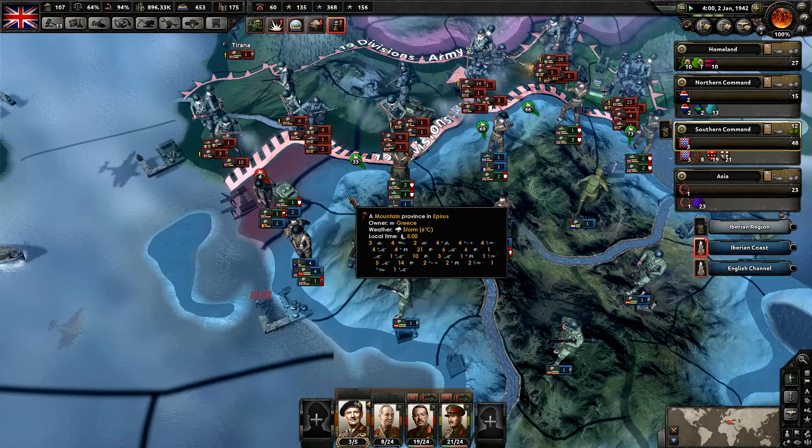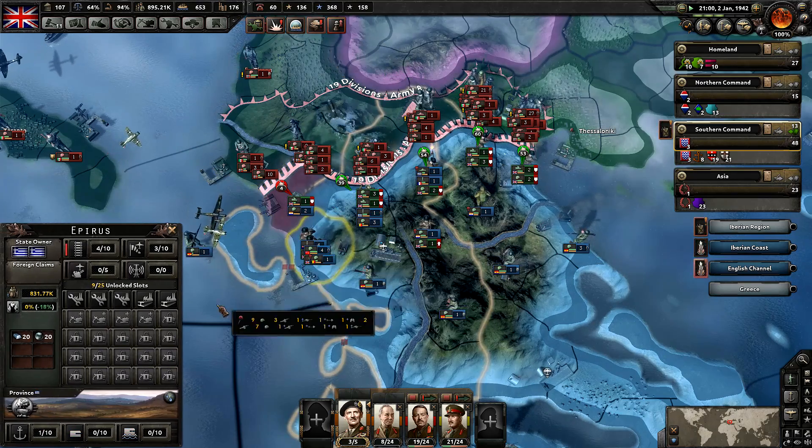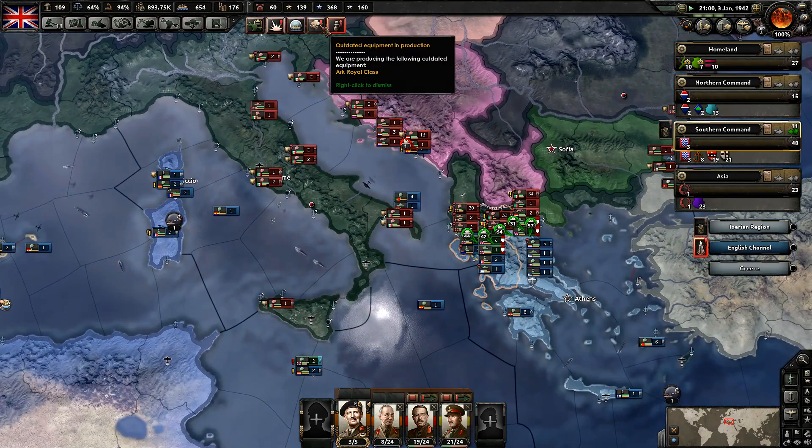Yeah, it's just when it gets crazy that I think it's beneficial. Our war support is incredibly high, which is excellent. And I think that's actually the end of the episode. We're now here in January of 1942 doing pretty good. We are holding out in all these territories, and our two main defensive areas — Spain and Greece — are holding out.